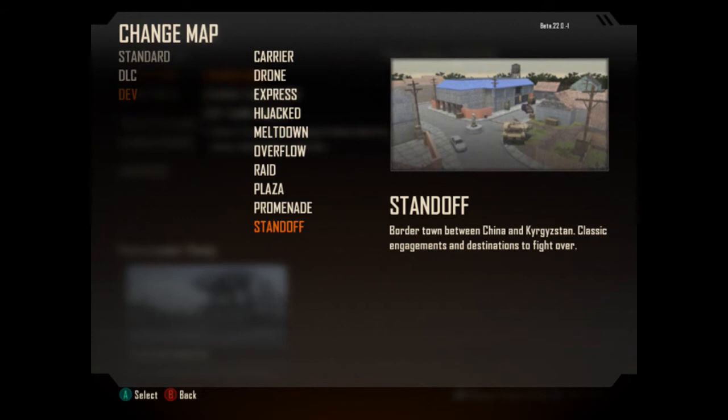Now for the new image — if you flick over to it — we've actually got Aftermath, Cargo, Carrier, Drone, Express, Hijacked, Meltdown, Overflow, Plaza, Raid. I can't really read the next one but I'm pretty sure it says Slums because it ends in an S and starts with S. And then we've got Standoff and Yeoman.